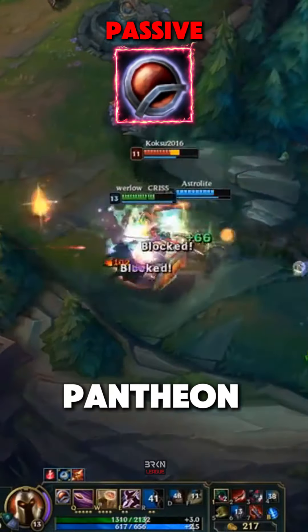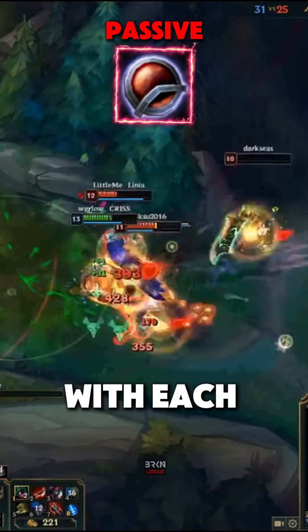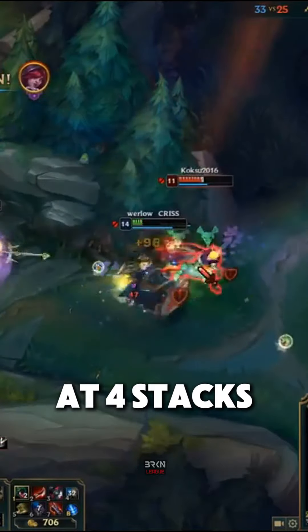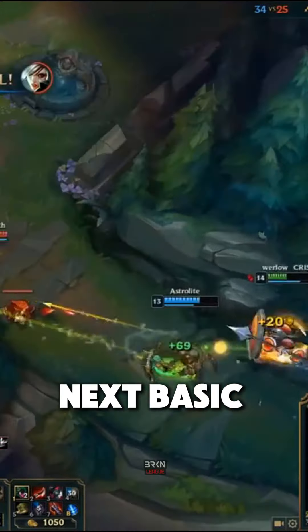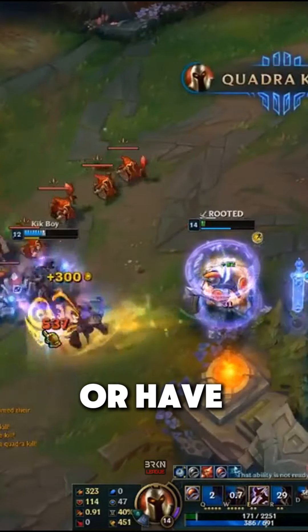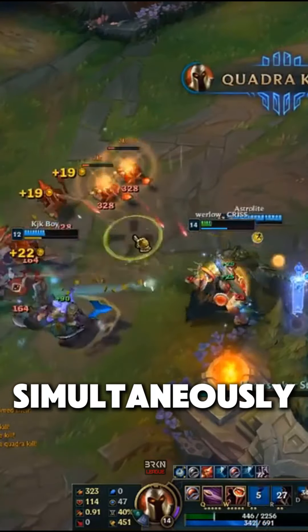Do you remember old Pantheon? Pantheon gains a stack of Aegis Protection with each basic attack or ability, up to four stacks. At four stacks, he consumes them to block the next basic attack or turret shot. He can't gain stacks while blocking or have multiple Aegis protections simultaneously.